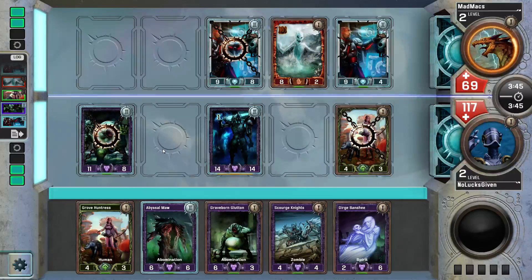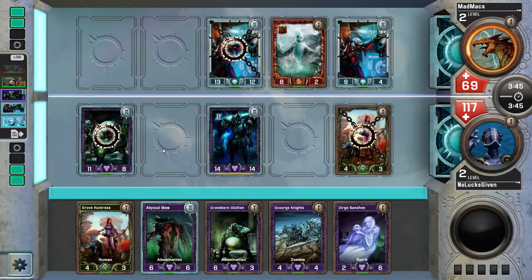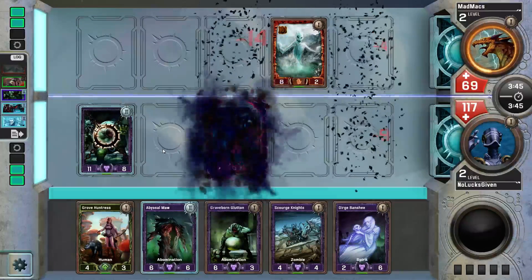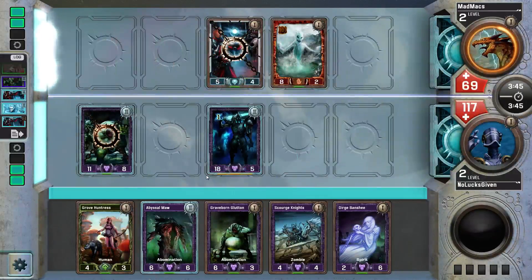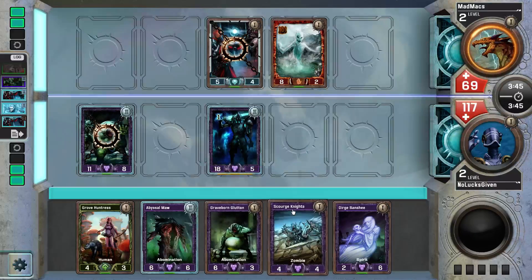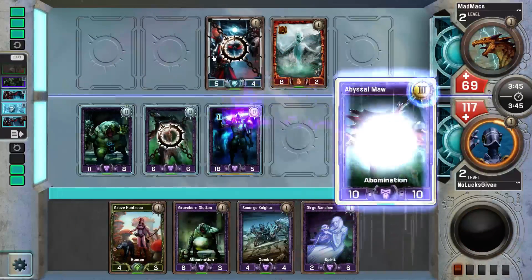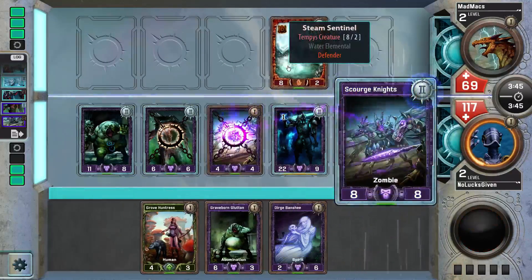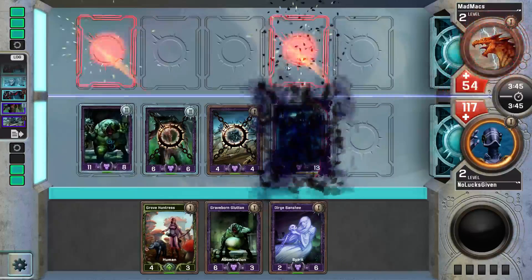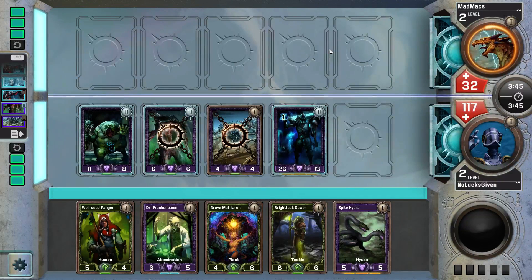Grim Gone Predator gets to move over, eat this with Scourge Knights, maybe eat something else with Abyssal Maw. This deck — I did first pick Grim Gone Predator and then kind of draft around him. That's a level-two Siphon Augmentation, so I get a little bit punished by putting my creature in the center lane, but that's going to pay off immediately when I get to eat both of these things for free. Oh, I can get a formation like this — look at this: a 26-13 Grim Gone Predator! This game was the game I was born for.